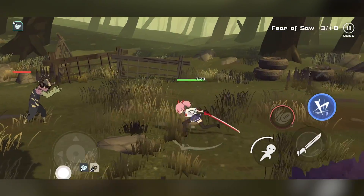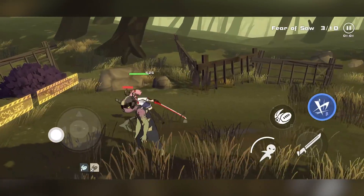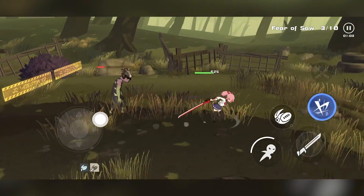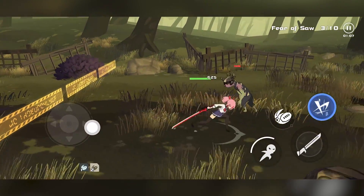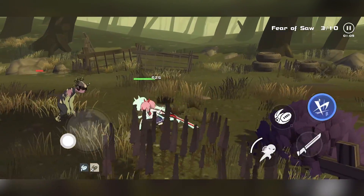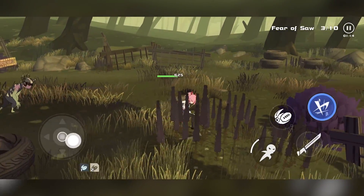Controls-wise, very simple. Left side joystick — we're moving around right now. I should have avoided that, and I'll tell you how to dodge that. What you have to do is press the dodge button, which is this little dodgy person in the bottom left on the right-hand side of the screen, that bottom left button there. There's a limited amount that you can do. As you can see, the stamina bar is going down, so you have to wait for it to refill.